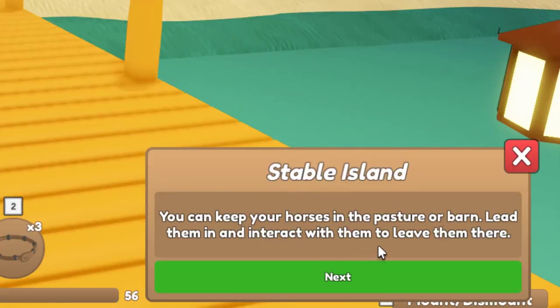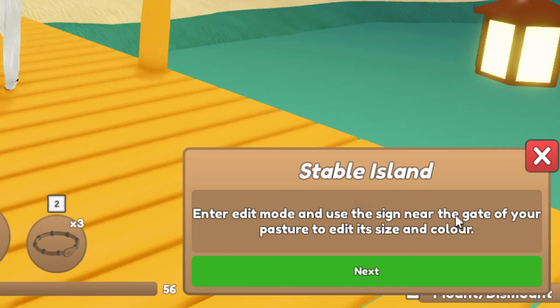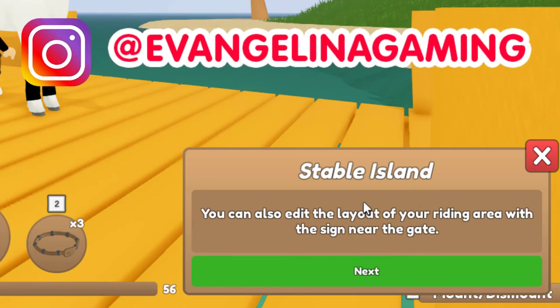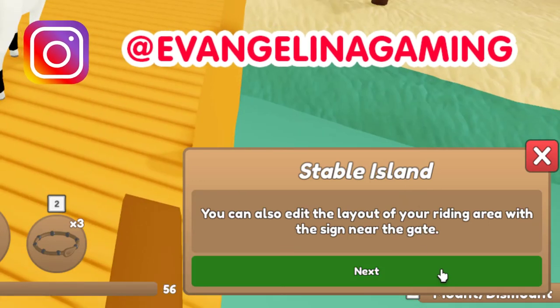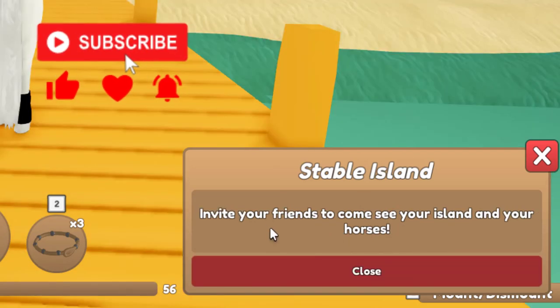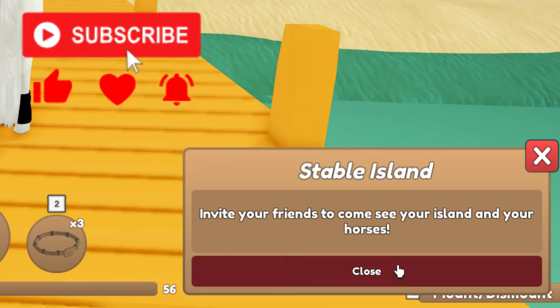You can keep your horses in the pasture or barn — lead them in and interact with them to leave them there. Enter edit mode and use a sign near the gate of your pasture to edit its size and color. Use the sign on your barn's door to edit its size, color, and style. You can also edit the layout of your riding area with the sign near the gate. Running out of inventory space? Check out the storage locker in your barn. Invite your friends to come see your island and your horses.